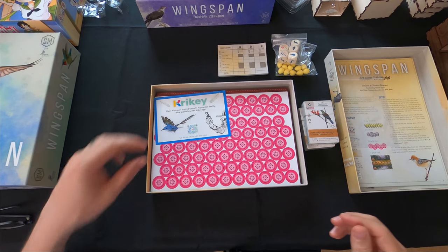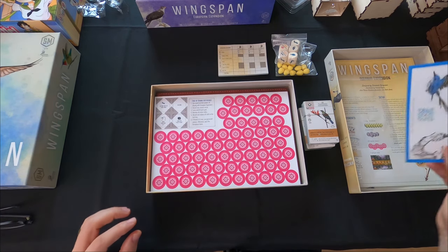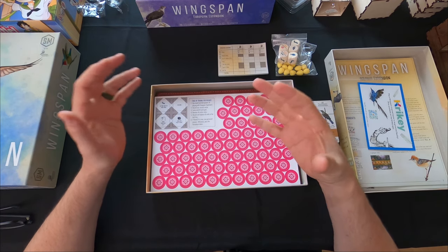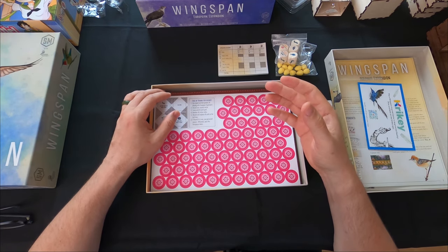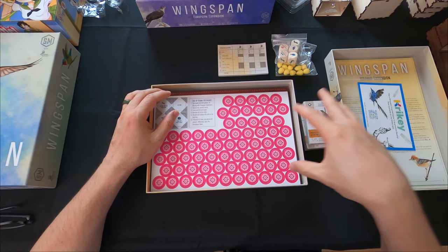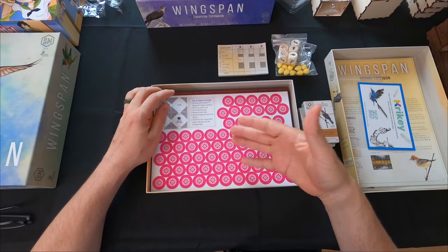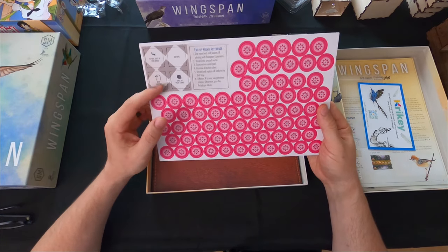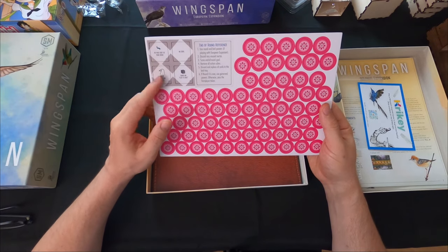I'm really wondering how all the changes are going to accumulate from the very first game to the very last expansion, because this one is already changing the base game significantly with new boards and a new food type. The nectar tokens are here along with additional tokens for the round goals.